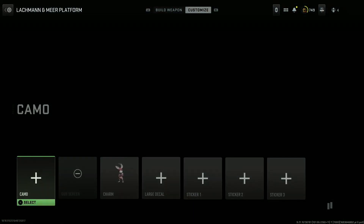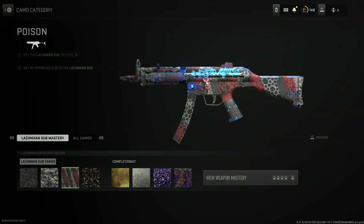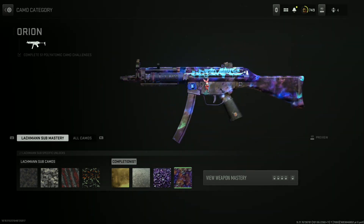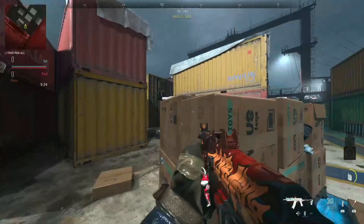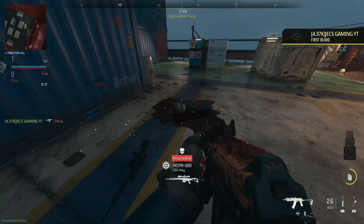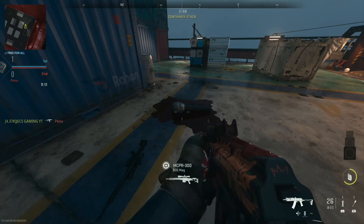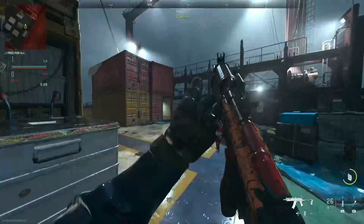It's like that pro pack bundle that had the graffiti and stuff — really cool. Here's the Lachmann Sub's camo and mastery camos as well — really nice looking, I really like it. Here's the in-game look at the bundle. It has a really cool dismemberment effect: you shoot the opponent and the microphone drops, making that microphone hitting-the-floor sound effect. It's really cool, this bundle is definitely worth it.